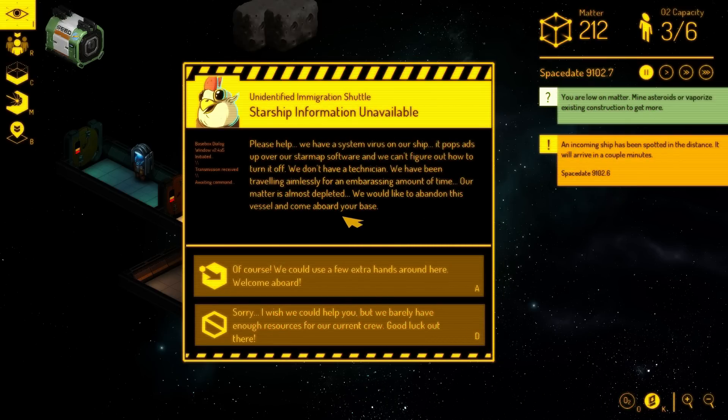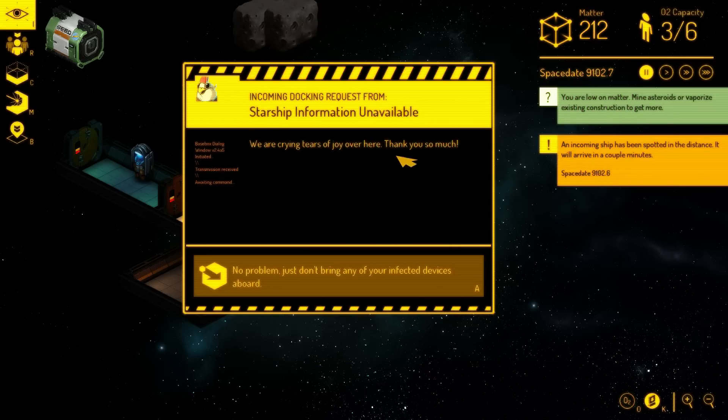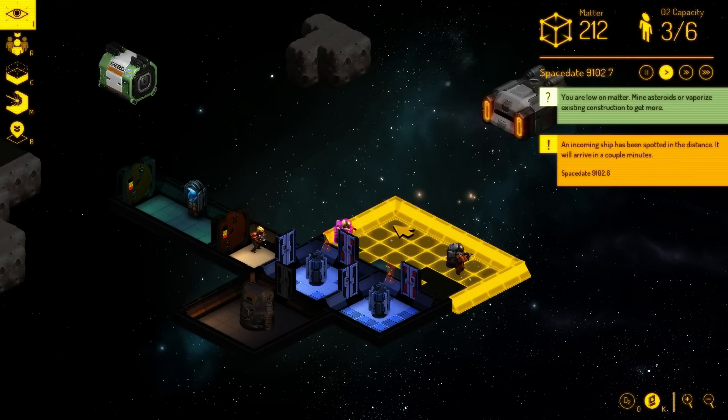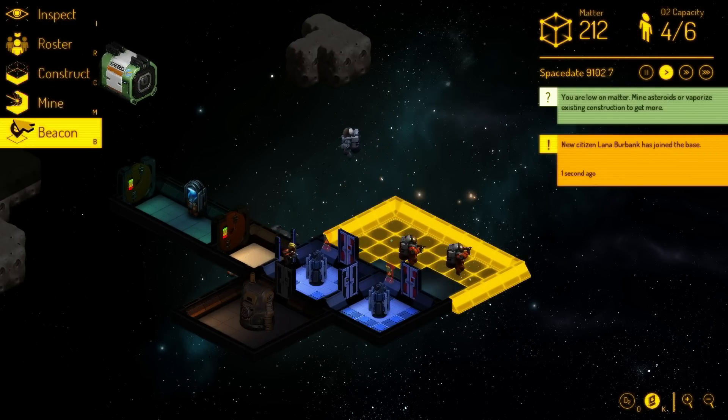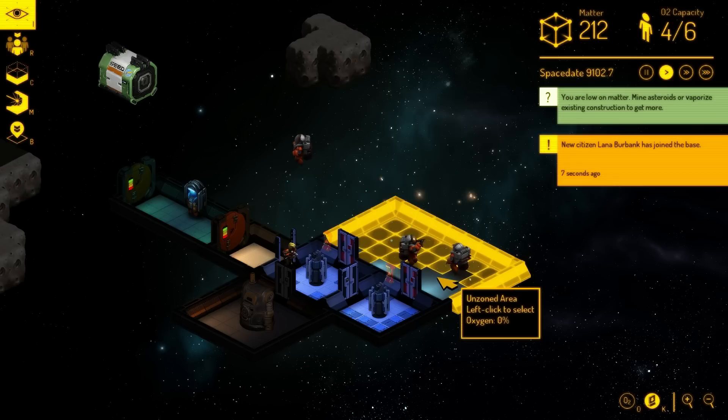This is a random event — seems to check out. Welcome aboard, and they are crying tears of joy. We got our first new recruit. And what is he good at? Three-star builder — awesome. He'll just come in here and help us out.